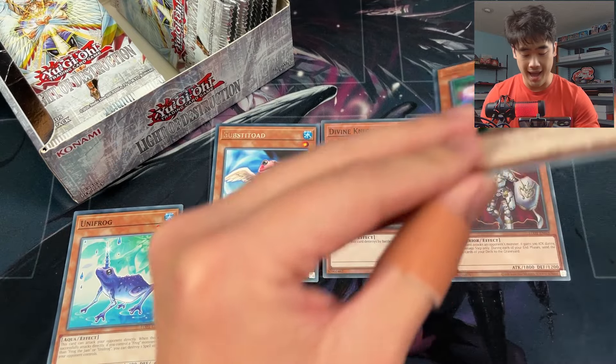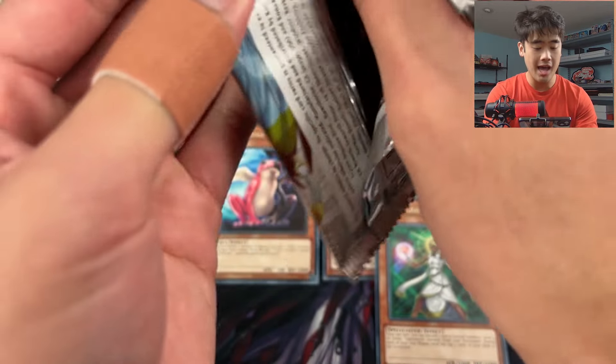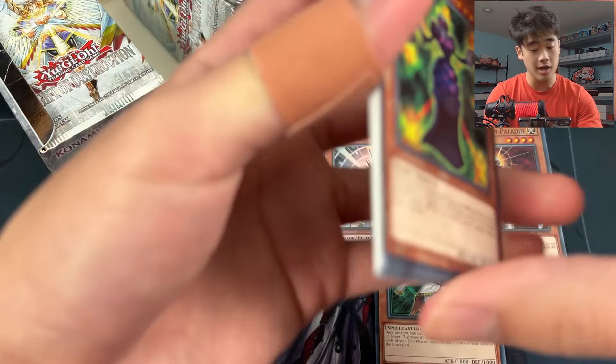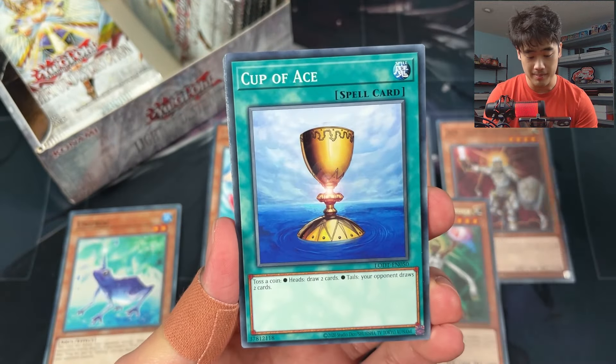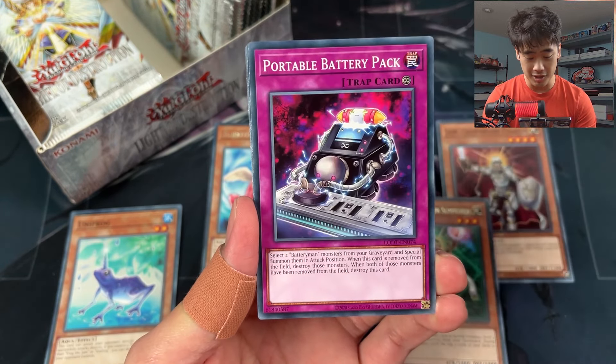I think Unifrog might have a place. I'm not too sure yet, but it is a Frog, so maybe it'll go with the Frog theme I'm trying to make here. Dice Try, 50/50 - draw two or make them draw two.